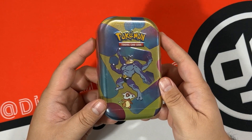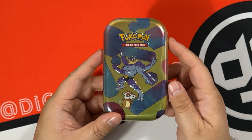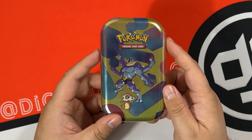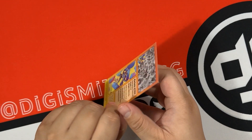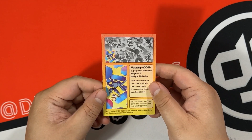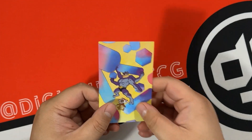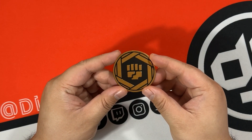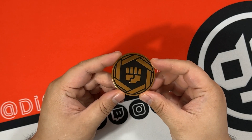The next tin is Machamp and Cubone, and that's my nephew's favorite Pokemon, so hopefully luck is on my side because we support Machamp. Here's the Machamp art card with Cubone - its position is in the bottom left corner, so we'll put it all together when it's all said and done. Of course it's only fitting that it is a fighting coin in this tin - a nice bronze color. Can't wait to put all the coins together.